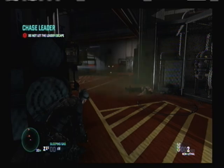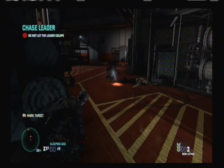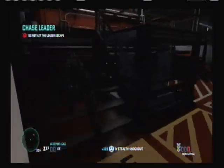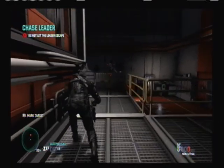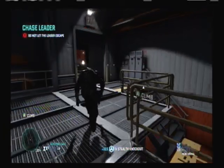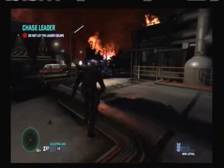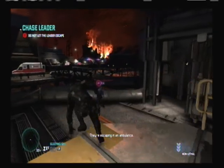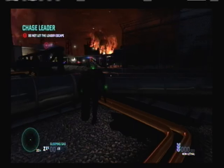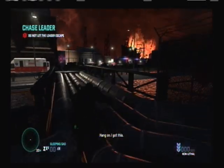I take the second guy out too. When I'm in the stealth suit maxed out, you can run past people and I don't take that guy out. But because I'm in this suit and I'm limited in time, I just want to go ahead and take him out. In a stealthier suit, you don't have to take him out if you don't want to — you can just run right past him.